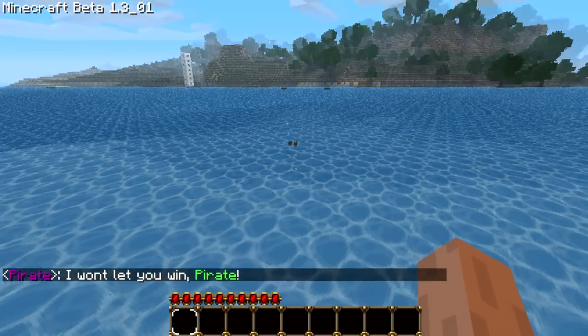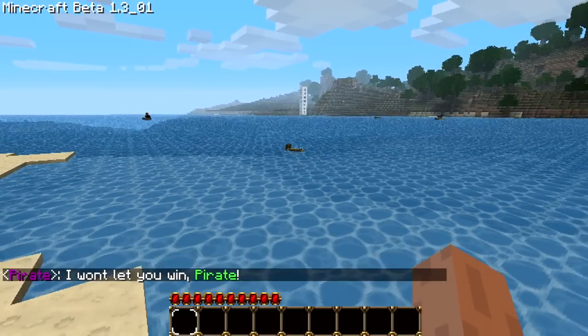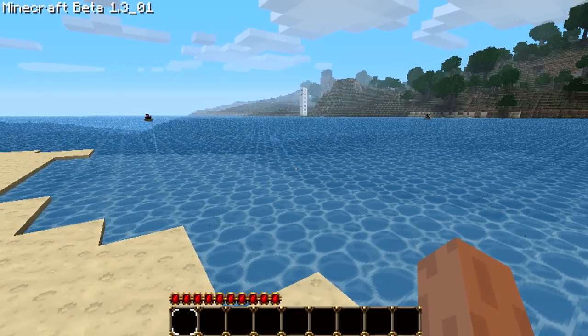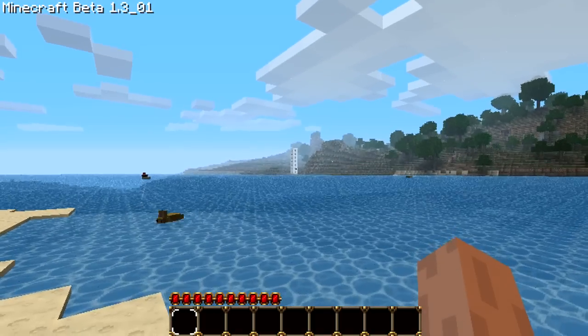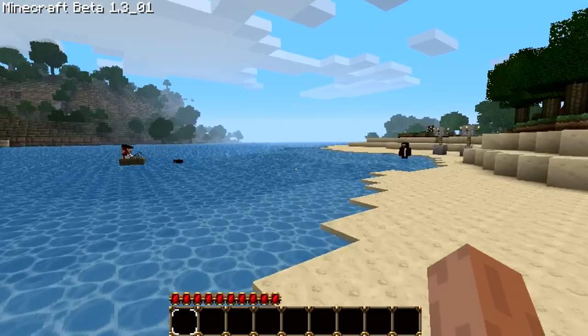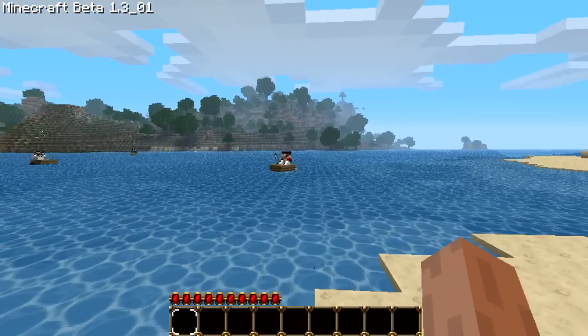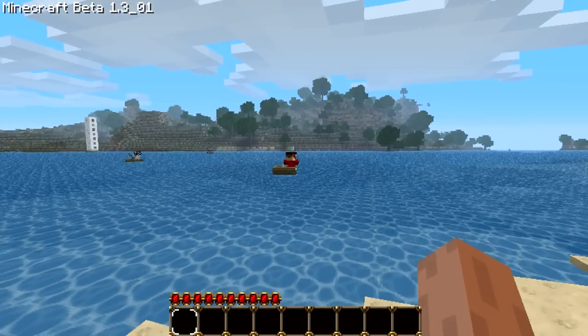Look at him hopping in the water — he just won't give up! And you see that white building over there? That was made by the Builders mod I installed. What is going on here — he's trying to shoot me! Ha, can't get me.